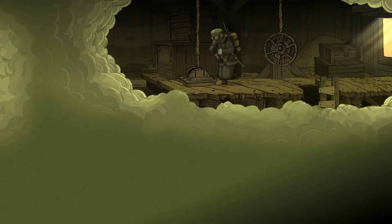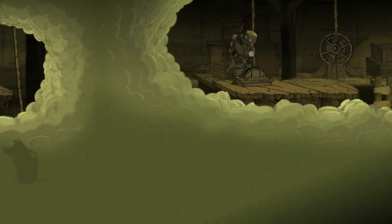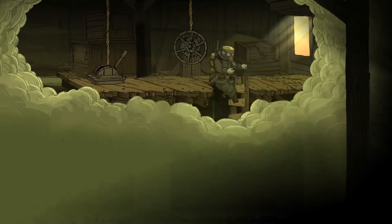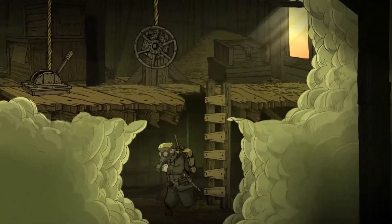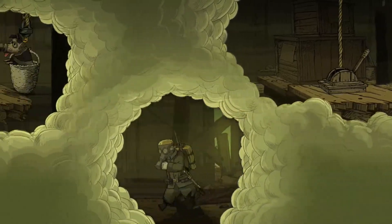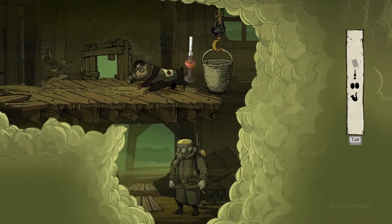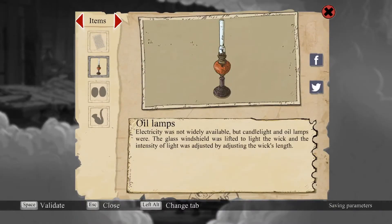We are able to pull the lever, and by doing all these weird things we are able to get Walter over there on that balcony, where he picks up the second collectible — which would be the oil lamps for the mission in the farm.